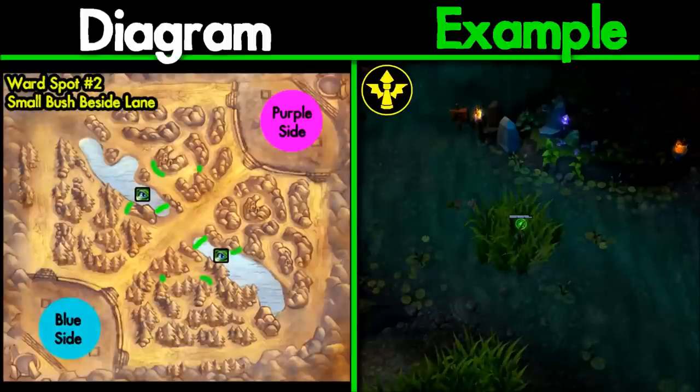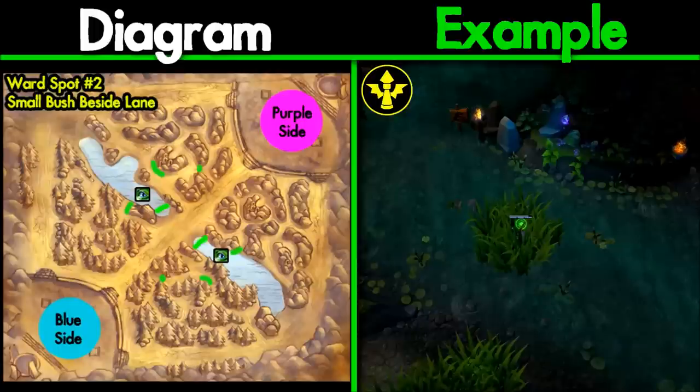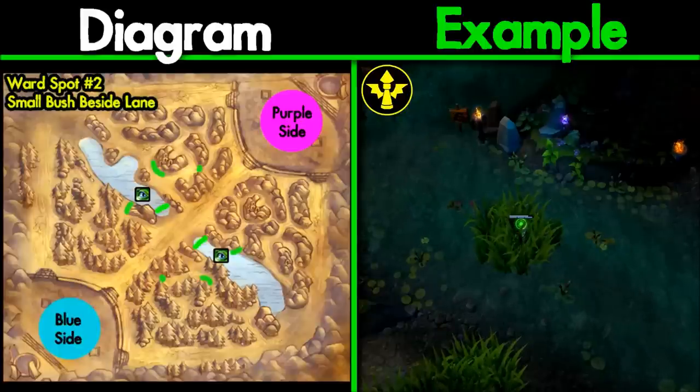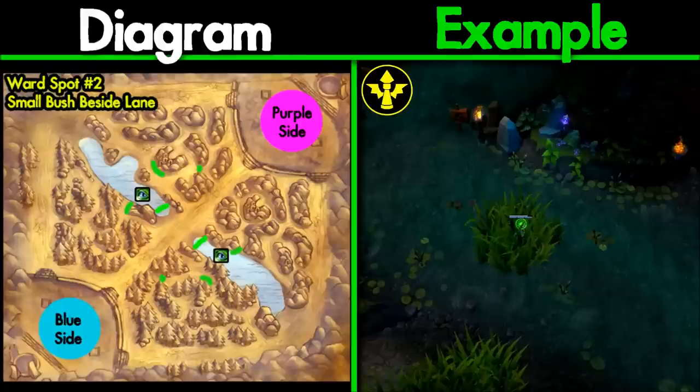Number 2: a ward inside this small bush. This gives you vision of the entrance and a little bit more warning time of the enemy jungler, but won't let you see if they're camping in your side bush. It also gives a lot of vision to an enemy roamer — you can see their rotations for a long time. It's the same on each side of the map, both blue and purple. This one is pretty equal in effectiveness and safety.